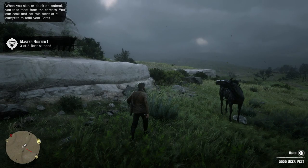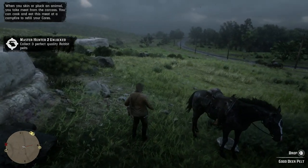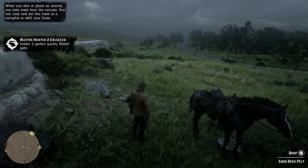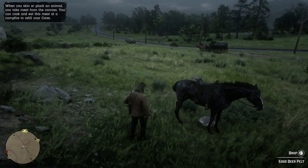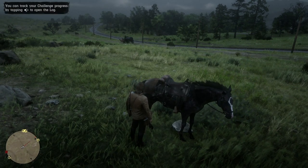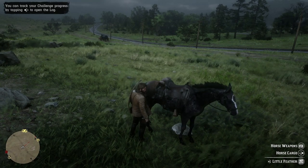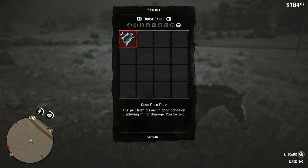Well the simple thing to do is just head on over to your horse, and when you get close enough you should be able to store the pelt on the horse itself. So just walk up to the back of the horse and then you can press square to stow it — and that is where you store pelts. Hopefully that helps you guys out, and if it does drop us a like below. You can also ask us any questions or leave any comments below.